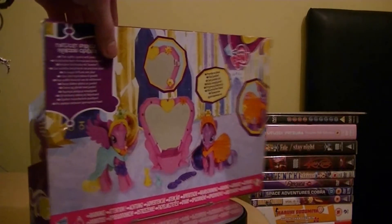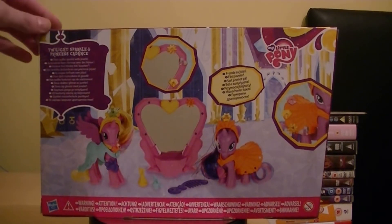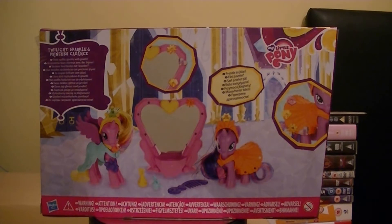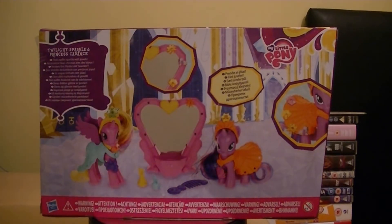This is a Jewel Salon set. It says Twilight Sparkle and Princess Cadence — their outfits sparkle with jewels. I may not put the jewels on the actual set. As you can probably see, this is how they work out, and it works out on a dress as well. I may not put them on — it really depends how long we've got. I'll go on with opening it up and take a look at the figures. I'll actually open it from this side, as it looks much easier than the others.